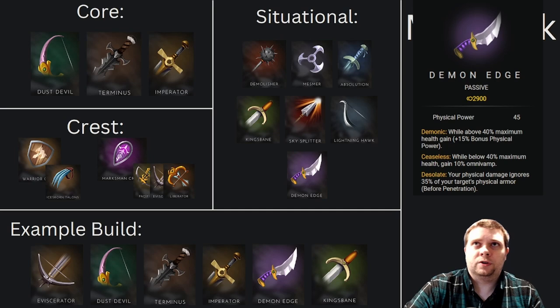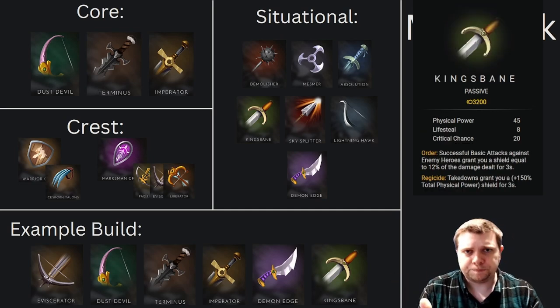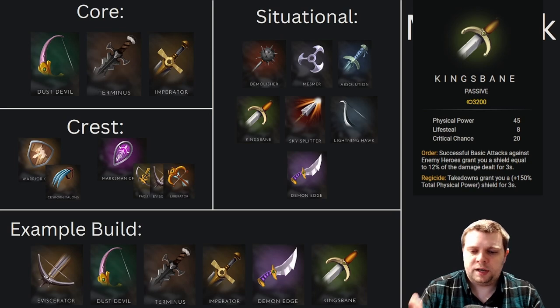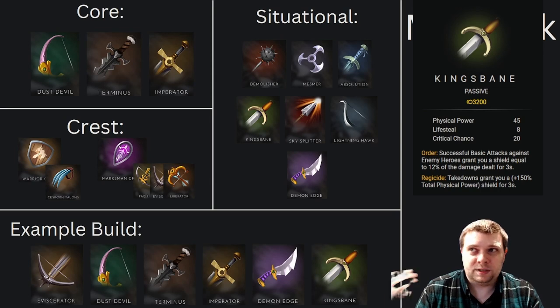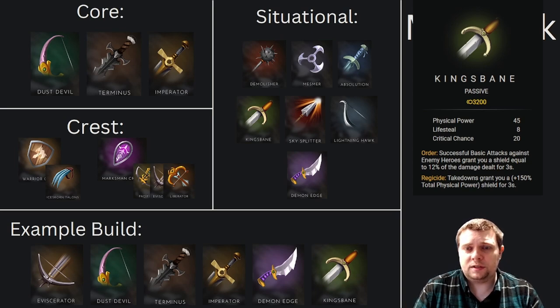We're going to push that even further by rounding out the build with Kingsbane. This is definitely a flex slot — you could go for an Absolution if you're really struggling with getting out of CC chains, and there are other example items if you need more percent health damage. But Kingsbane is a great way to be able to brawl — it improves your 1v1 against the enemy ADC, gives you a lot more durability, takedowns give you a massive shield based on physical power, and it's also just a high physical power item on its own.